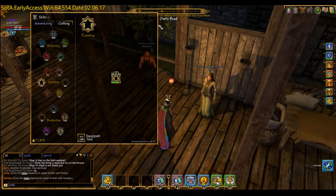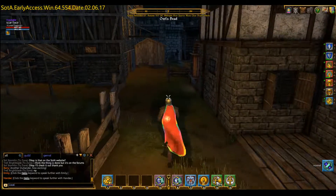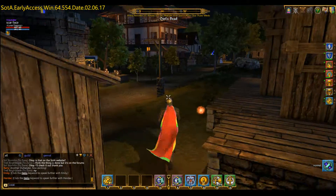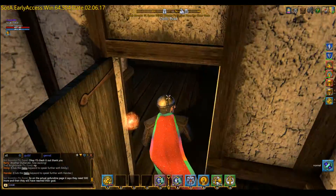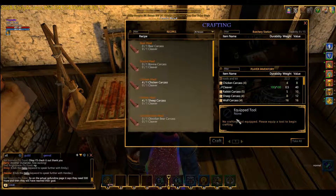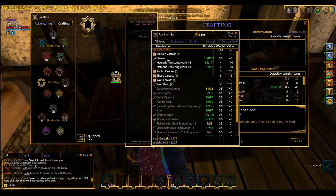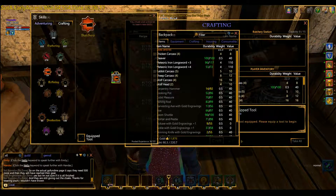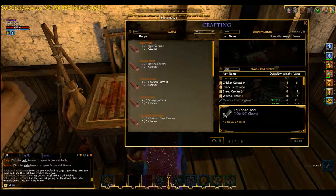Now we go back to the butchery station — a nice little jog, keeping him fit. You'll notice we don't have an equipped tool. You can equip it in the crafting area by opening up your bag and dragging it into the correct area to get the butchery tool. So we drag the tool into there, or another way is to literally just drop it up there and say yes. Now we have an equipped tool.